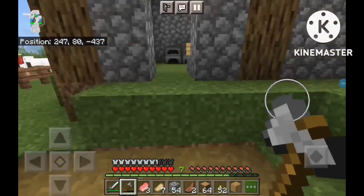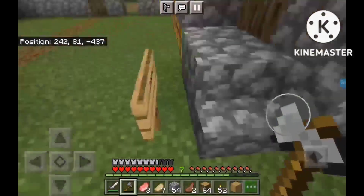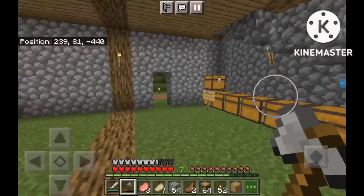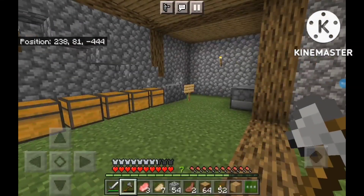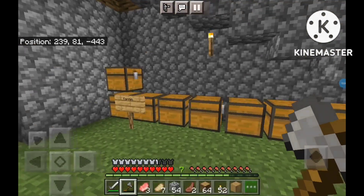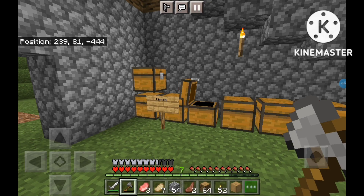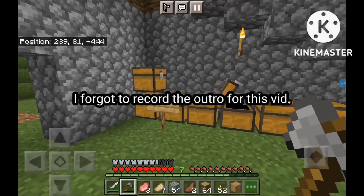Time to go home. So we've got the house, we've got the furnaces. I need more iron, cause I lost all my iron. Okay, what is in my valuables chest? Where is my valuables chest anyway? I can't do anything. Probably why I didn't make a sign.